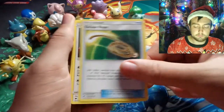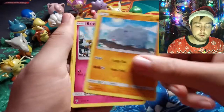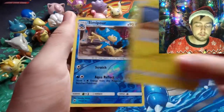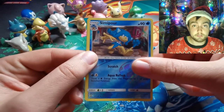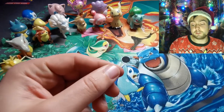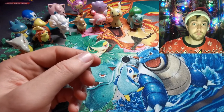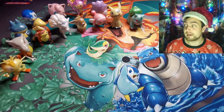Water Energy, Escape Rope, Bouffalant, Electrike, Hoothoot, Rhyhorn, Rufflet with very cool artwork, Tangela, Tynamo, Simipour as the Reverse, and finally for Burning Shadows, Malamar non-holographic. So four packs of Burning Shadows and not one holographic card. That is some very, very bad luck.